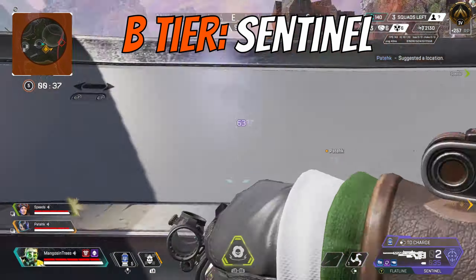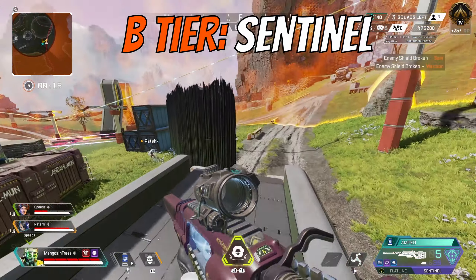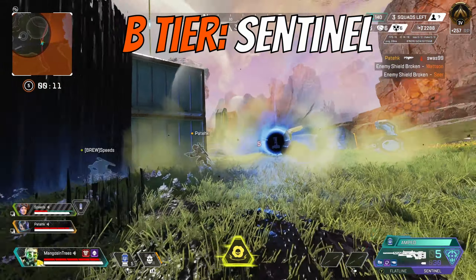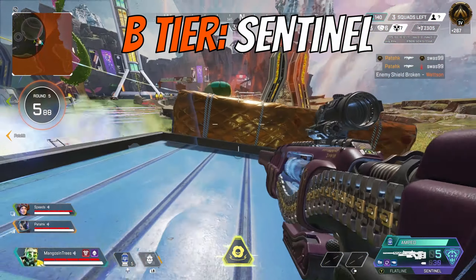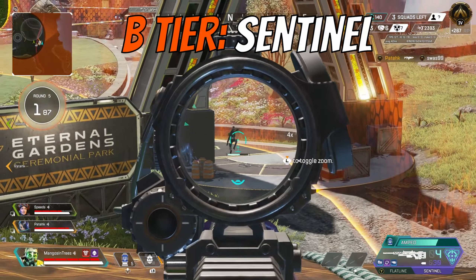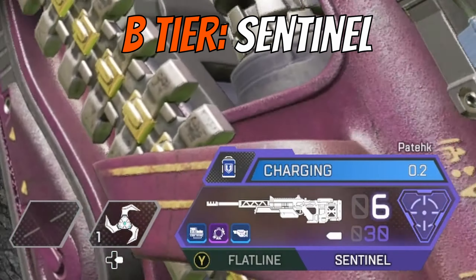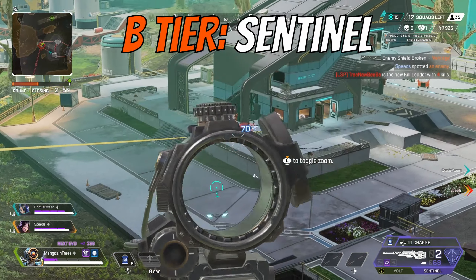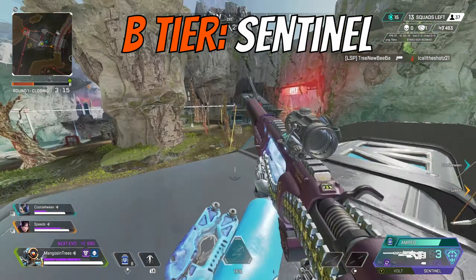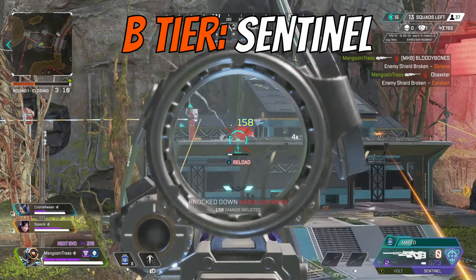Last in B tier is the Sentinel. I've been using this gun a lot on Broken Moon because of its wide open areas, and I love it. Its damage potential is high, and when you charge it up, it's the closest thing to a Kraber shot you can get without actually having one. However, I think it could use a couple of small buffs — one more bullet in the base magazine would help, since four shots for a bolt action with a long reload time isn't great. Also, since Apex made it so there's no heat decay on the Rampage's charge, it should do the same for the charged Sentinel. You still have to hit your shots, and even hitting for 158 on purple armor doesn't necessarily mean a kill.